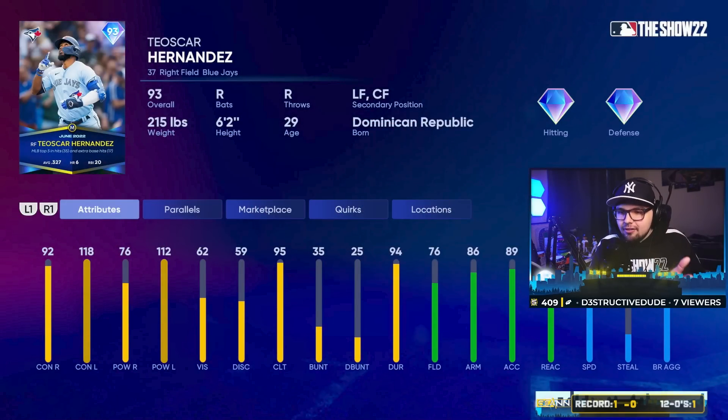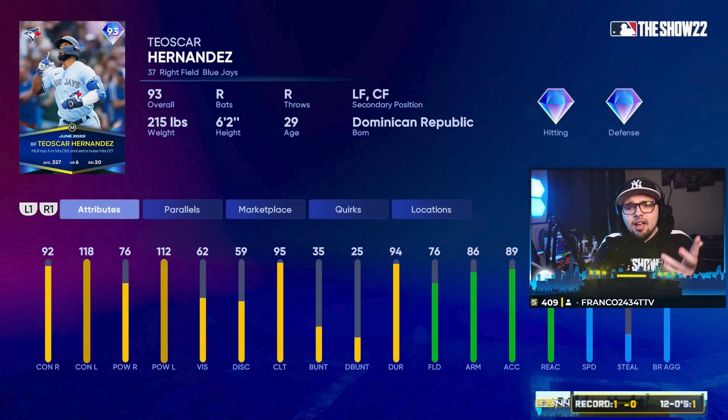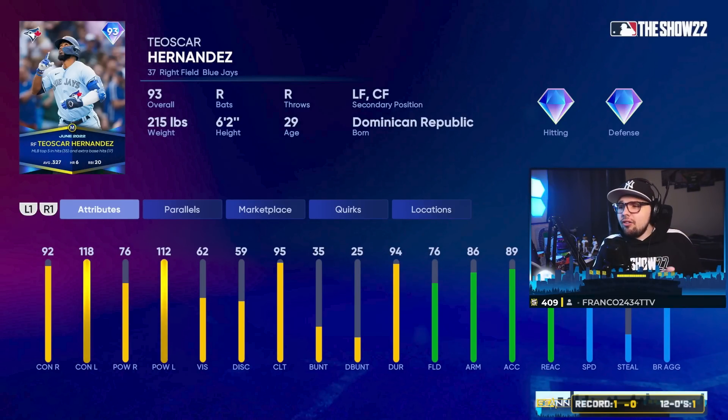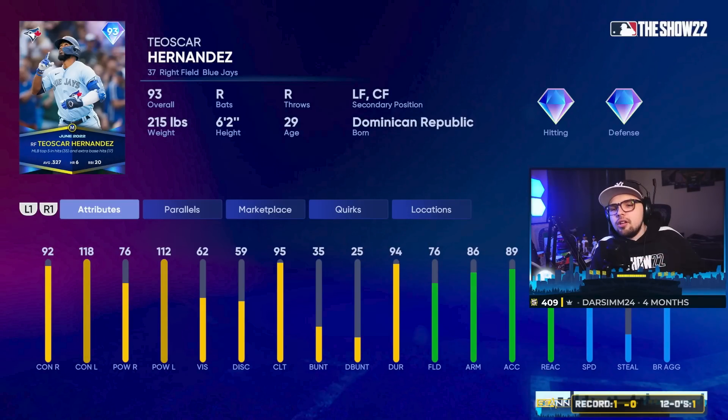Last but not least among the lower cards, Teoscar Hernandez — actually a really good bat overall. He's going to be best served as a bench bat versus lefties with 118 and 112 contact and power. I love Teoscar's swing. He's a great bat versus lefties and also has respectable speed, so you could even use him as a pinch run option late in a game. This would honestly be one of the cards I'd be picking for sure in this pack.